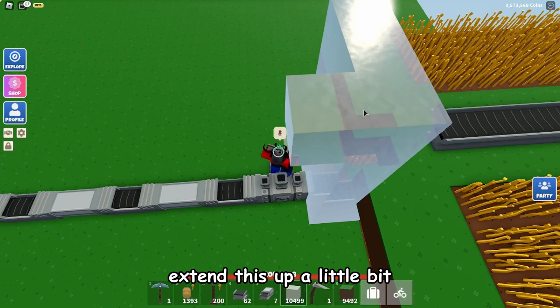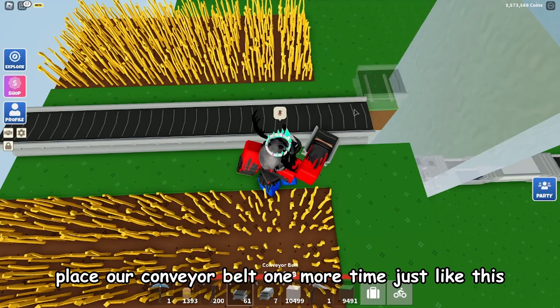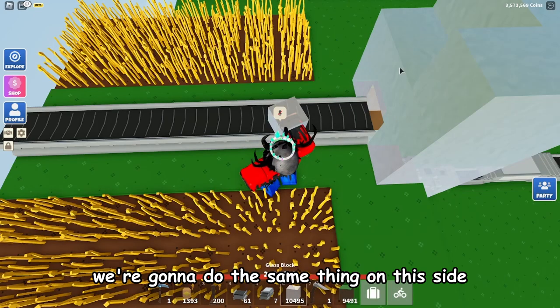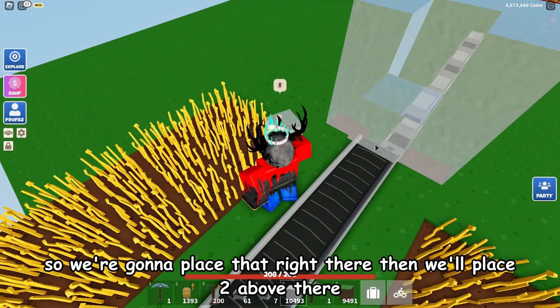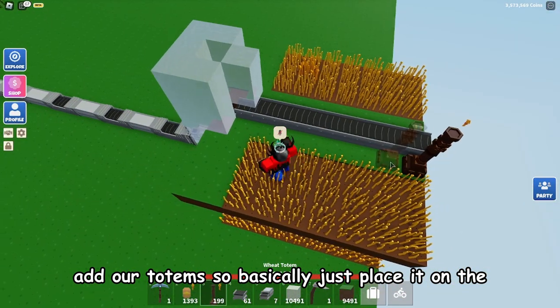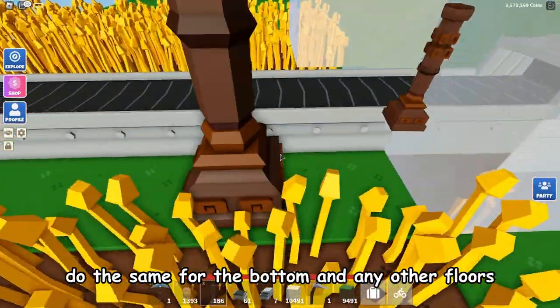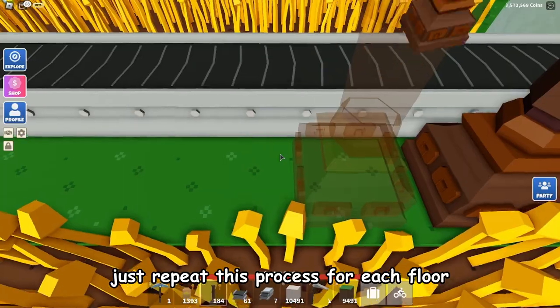Extend this up a little bit, then place your conveyor belt one more time just like this. Do the same thing on this side — place that right there and then two above there. Then add your totem by placing it on the grass block right in front of the conveyor belt. Do the same for the bottom, and for any other floors just repeat this process for each floor.